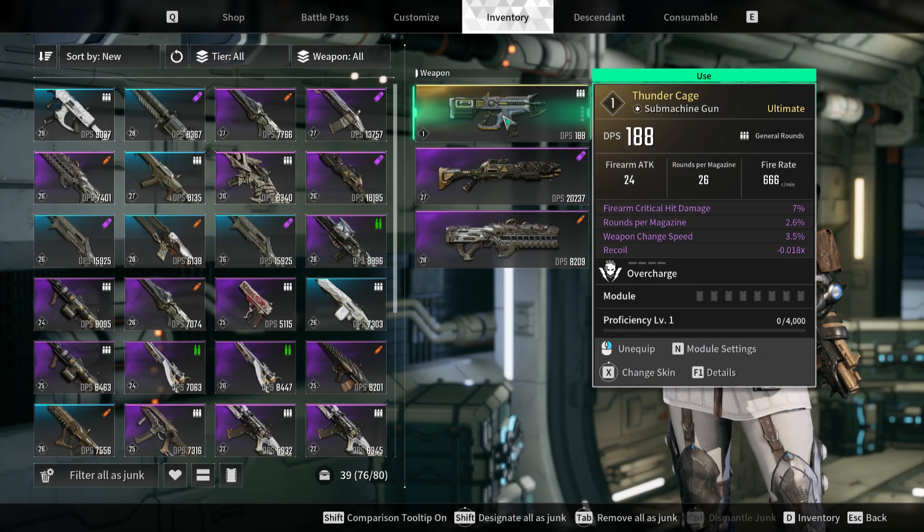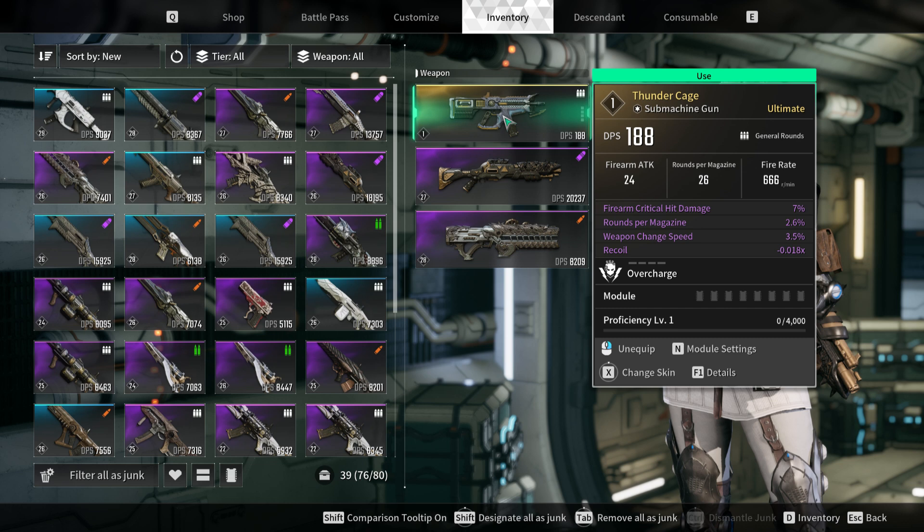The Thunder Cage possesses a unique ability called Overcharge, which unleashes an electric shockwave upon defeating an enemy, dealing additional damage to nearby adversaries. This ability can be upgraded and serves as a powerful area-of-effect attack for dealing with swarms of enemies.